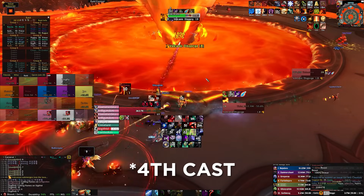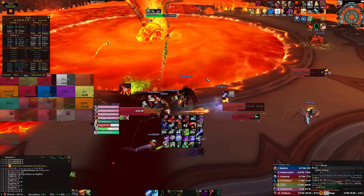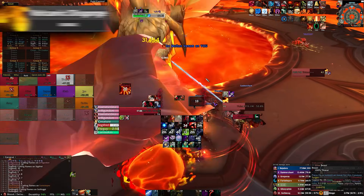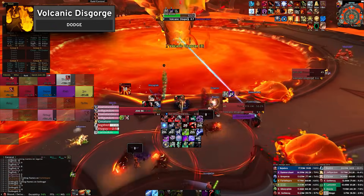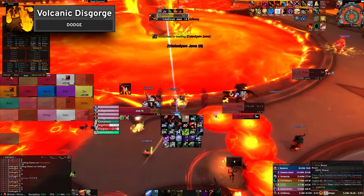As each team moves either clockwise or counterclockwise around the ring arena, you will deal with several mechanics in addition to the Flood of the Firelands. The first of these is called Volcanic Discharge. This ability targets a player on each side of the arena and causes Hellboil area denial to spawn around them, forcing both teams further along the ring.